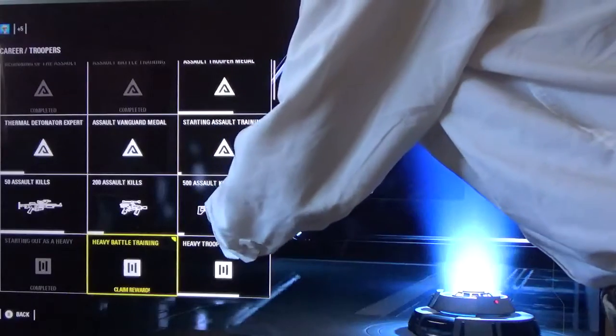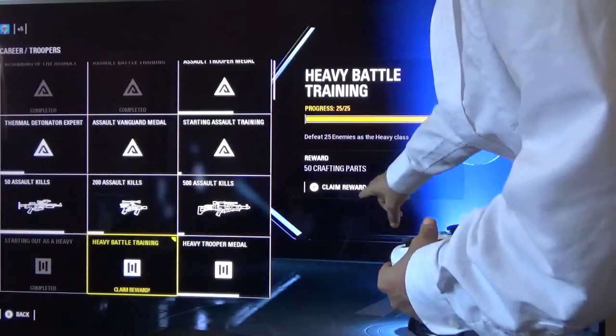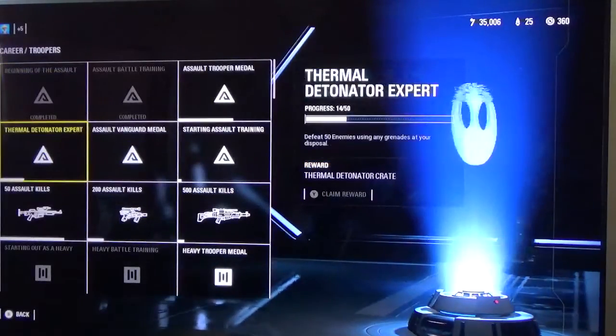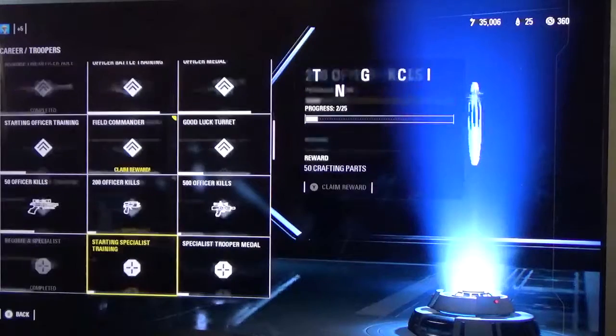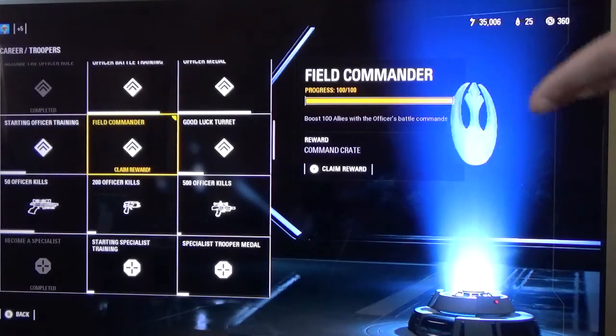To claim the reward in here it's not the A button but the Y button, which is right there. Boost 100 allies with the officer's battle command — command crate. Claim reward with the Y button.